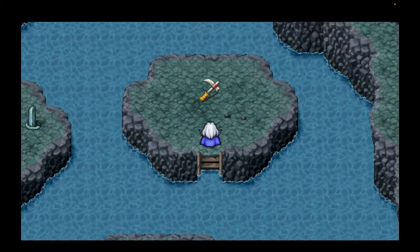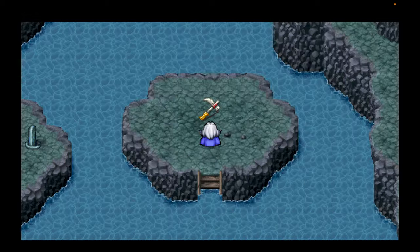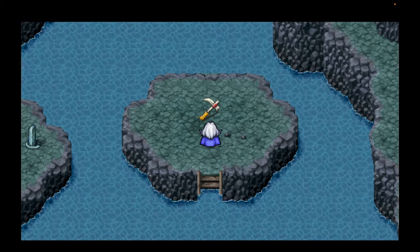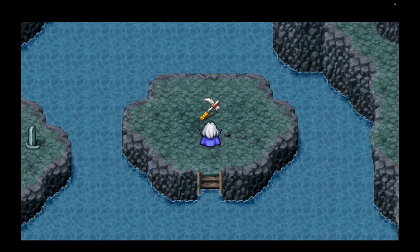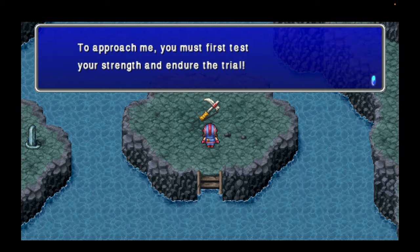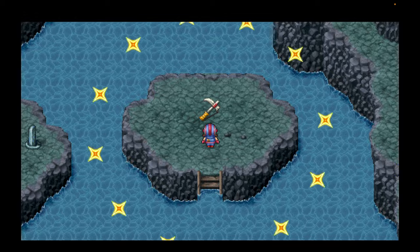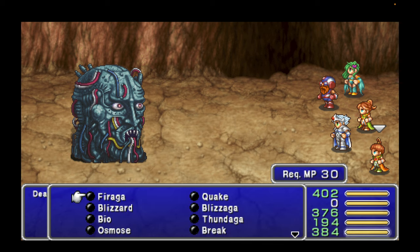If you go up here — inventory is full, unfortunately, so let's go ahead and drop something. This is the first one we're going to want to do. It looks like there's a pick or something like that. We talk to it — it changed to Cid for something. Now it's time for a boss battle against the Death Machine.